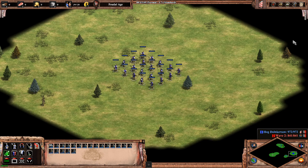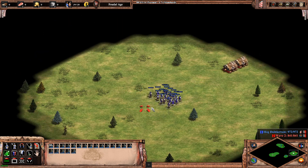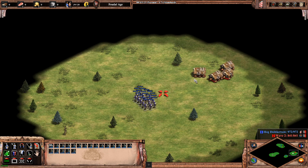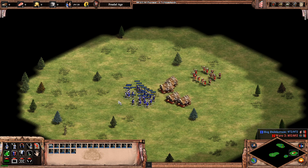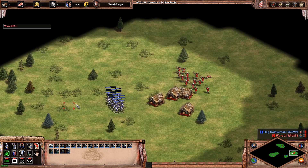In our fourth scenario, we will be fighting against a typical counter against longbowmen and archers in general. We will be sending in rams, so that if you just shoot normally, you will automatically fire at the rams, which is, of course, not very efficient at all.